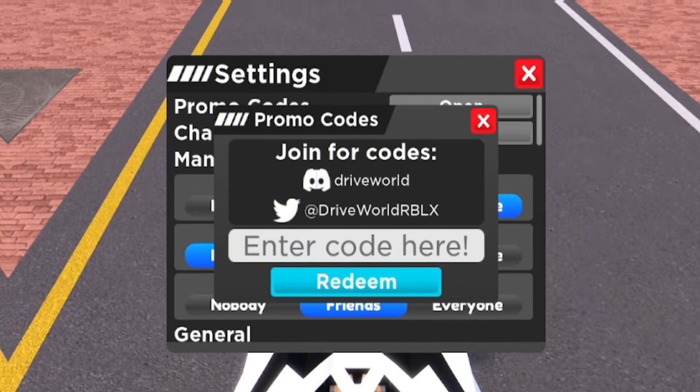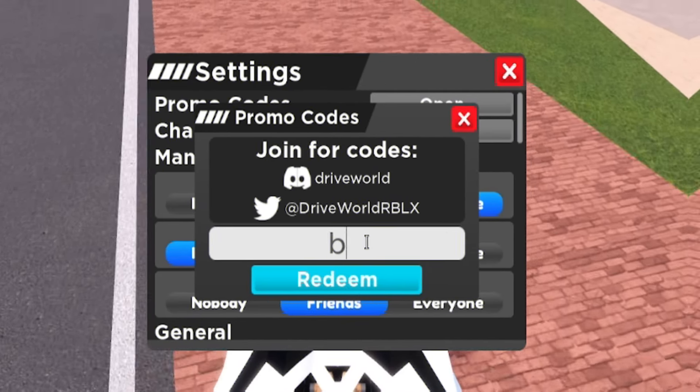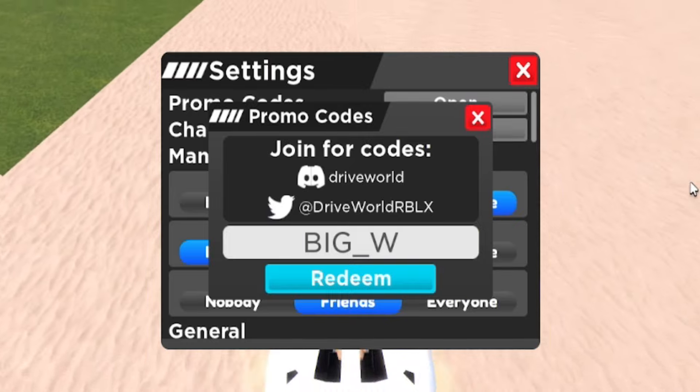Our next code today is the code BIG_W — that's B-I-G underscore W. Redeem that code in — that one's going to give you guys some nice rewards.